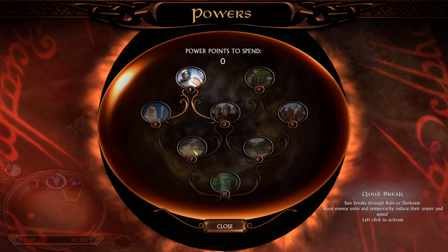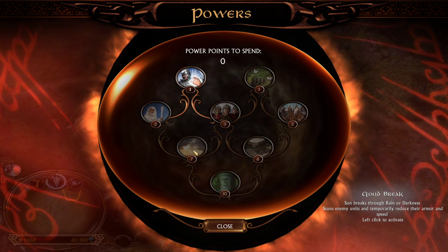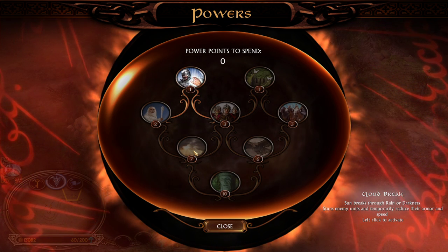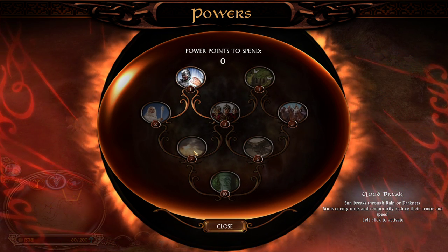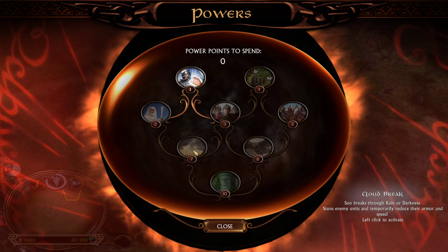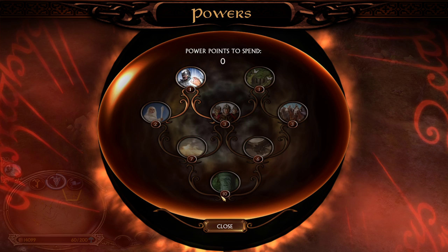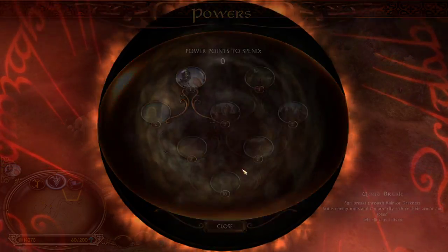Situationally, especially in Gondor mirrors or against Rohan with lots of Rohirrim, Cloud Break is a great choice — it reduces enemy armor and movement speed significantly, so your Gondor knights can outrun, chase, and kill them. But in about 85% of games you'll see Eagles into Army of the Dead. After Army of the Dead in the late game, you can still go for Rohirrim then Cloud Break.